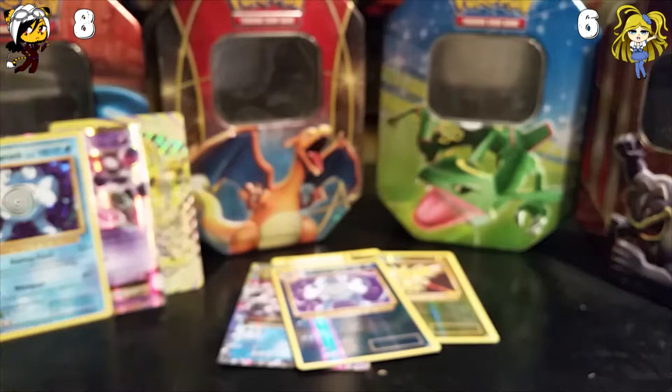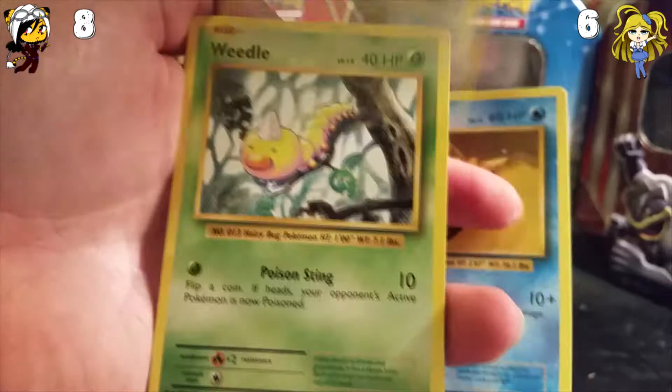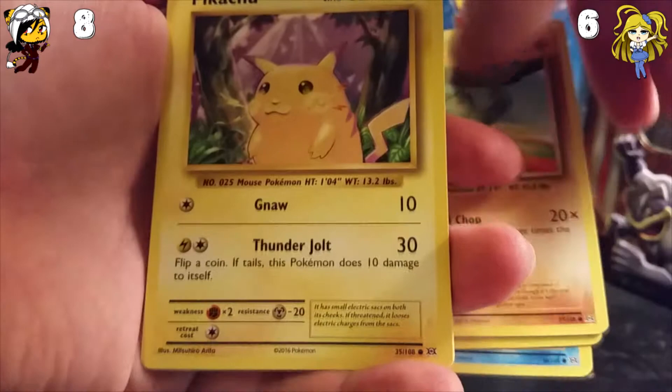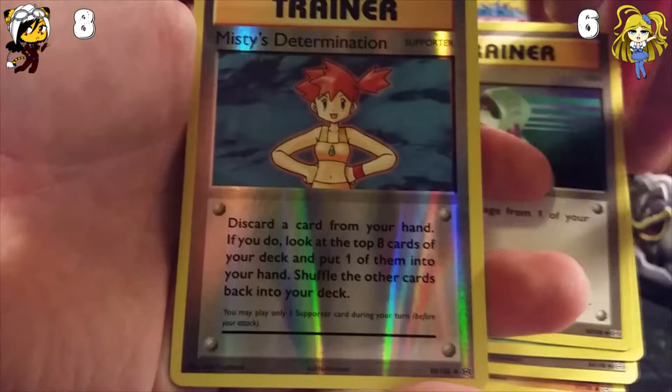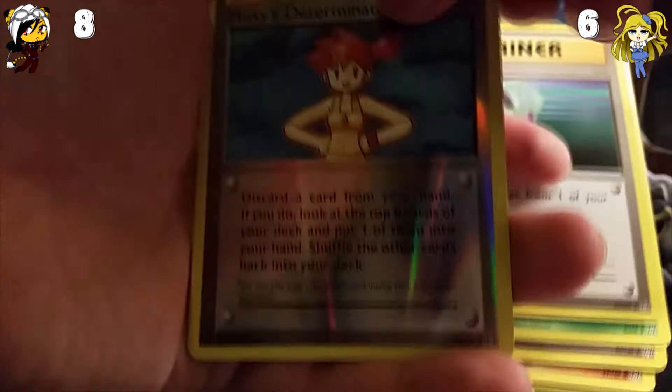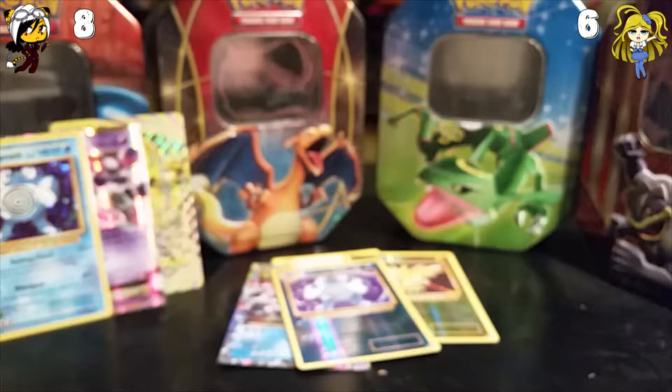I think we might have to split this in two parts because my phone storage is running out — this will have maybe five minutes left. So we will split this in two parts probably. So we have: Staryu, Doduo, Weedle, Machop — a totally overrated Pokémon — Professor Oak's Hint, Metapod, Potion, Misty's Determination. And the rare is an Electrode non-holo rare, so nothing. We'll split at the halfway point, when we have nine packs left each.